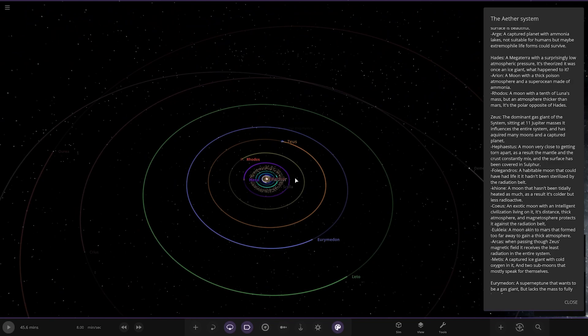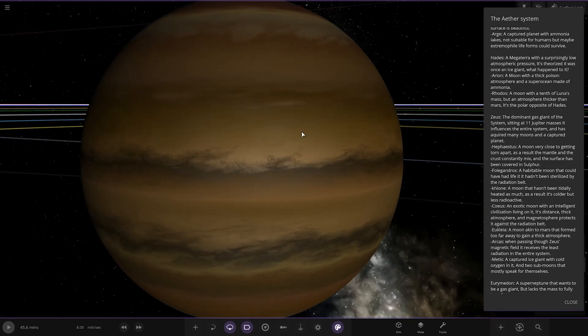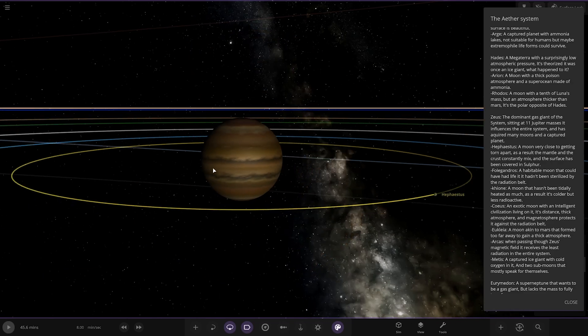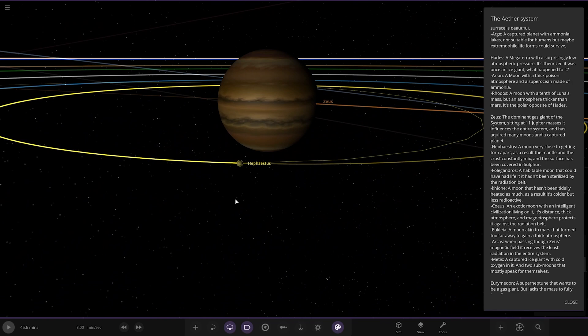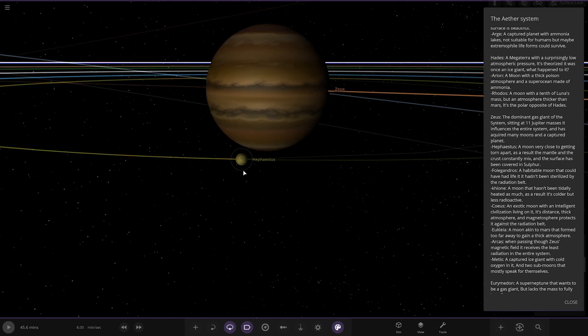Next up we've got Zeus — the dominant gas giant of the system at 11 Jupiter masses. It influences the entire system and has acquired many moons and captured planets. We've got Hertha Aestas — a moon close to being torn apart; as a result the mantle and crust are constantly mixed, and the surface has been covered in sulphur. That's like your Io equivalent.